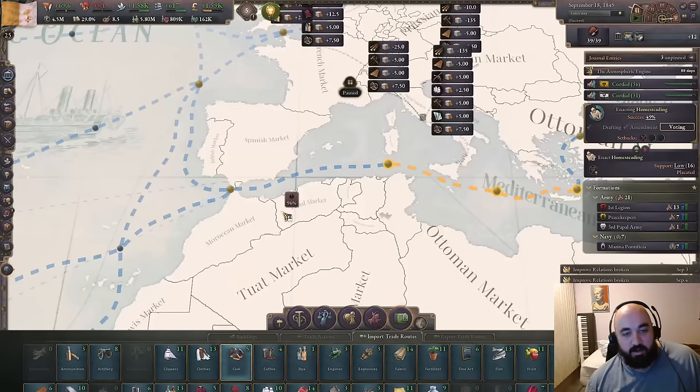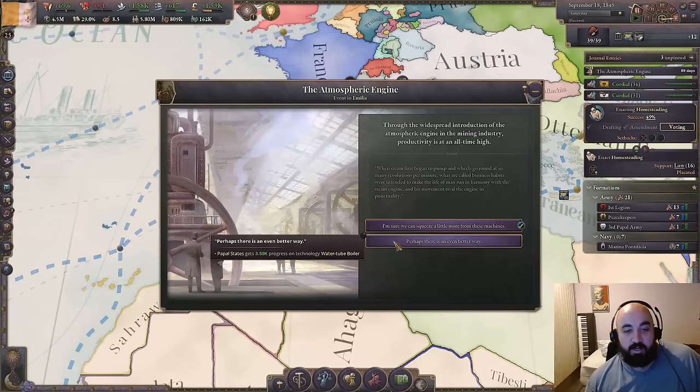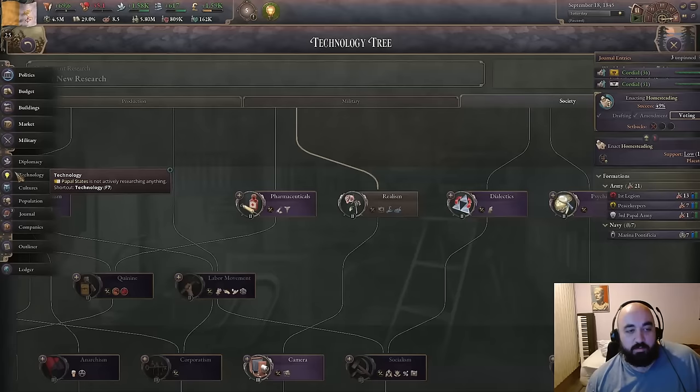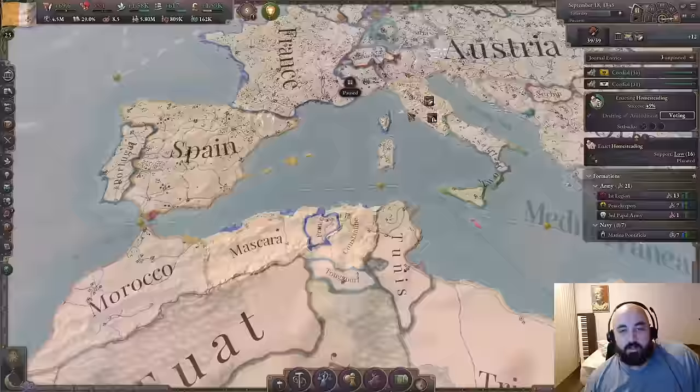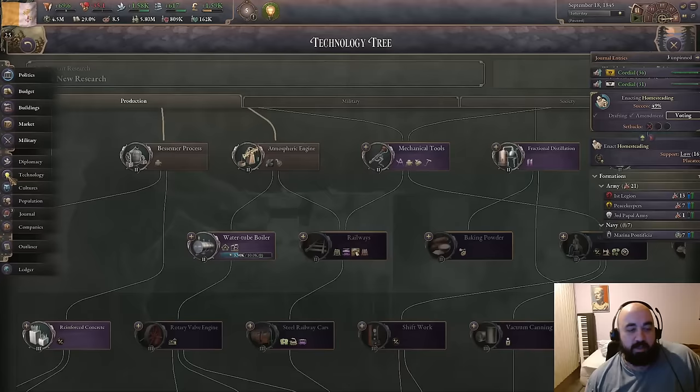With the atmospheric engine, we will look for the better way — that better way being, of course, a water tube boiler. So we will get a little bit of progress on water tube boiler. I think after this, though, we do need to go railways. Let's actually check the infrastructure — looking at Paul Allen's infrastructure — which is going to be rough in Tuscany. Yeah, okay, we need the infrastructure. So we're going to go right for railways here, and then probably after that water tube.